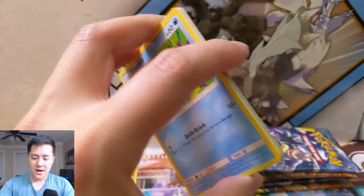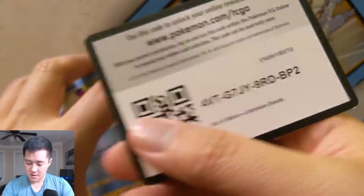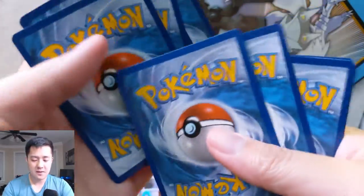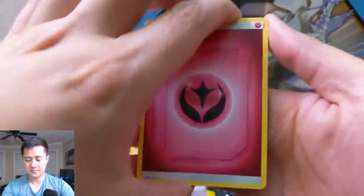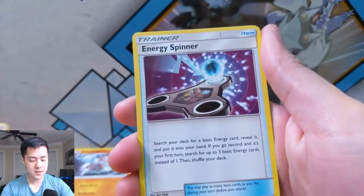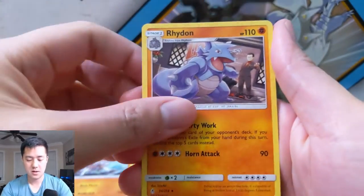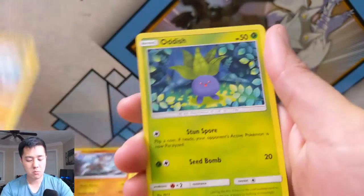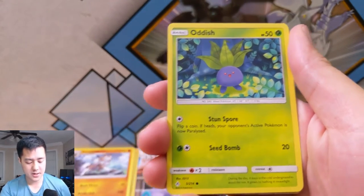Still a super super fun pack to open. I feel like this set is a huge success — set the bar up pretty high for Unified Minds. Alright, let's see — we got a fairy energy, Energy Spinner, Raichu's Exploration, very useful card, Froakie, Crabrawler, and an Oddish.